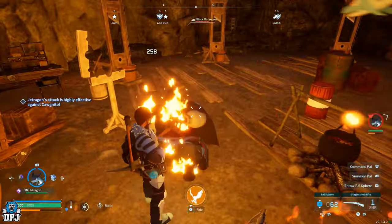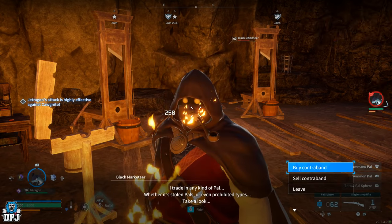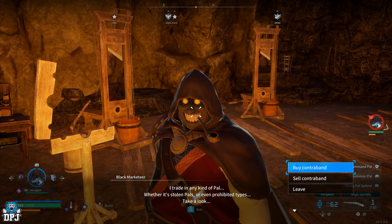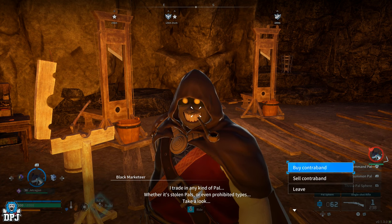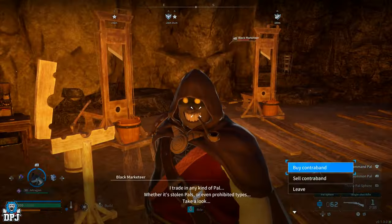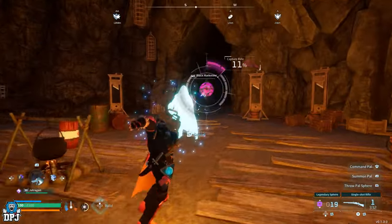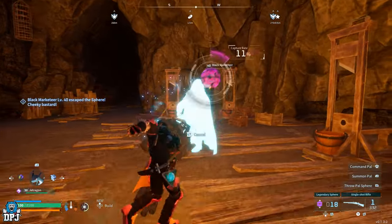When he gets knocked down, make sure you're right next to him when he gets back up — talk to him again. Just keep doing it over and over until his health is really low. Once his health is really low, that's when you capture him. You're going to need the best spheres to do this; the standard spheres are not going to work. You can see on screen me capturing him — my pal is struggling to take his health, he's got so much.